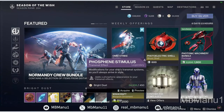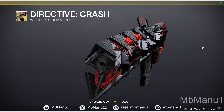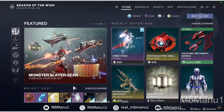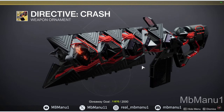Coming up, there's a transmit effect — you can skip this one, it doesn't really matter. Next, he's selling a Sleeper Simulant weapon ornament. I think it's nice, it's better than the default one, and it is available for 1250 bright dust. So if you have bright dust, yes, you can buy it in my opinion.